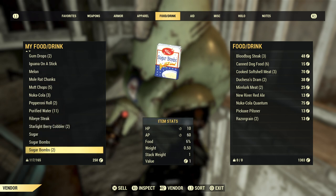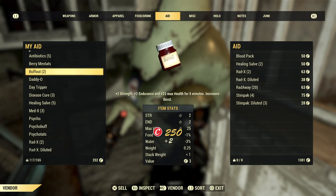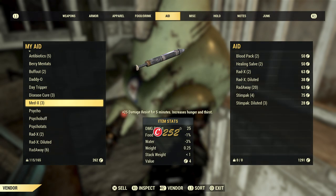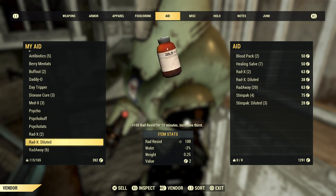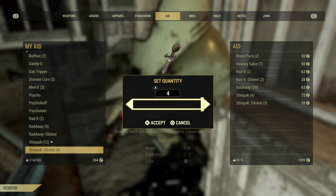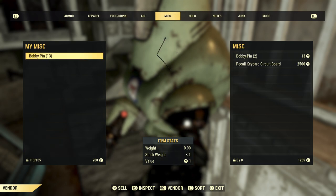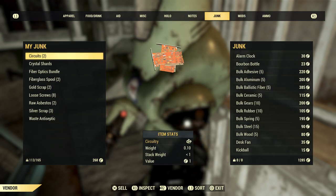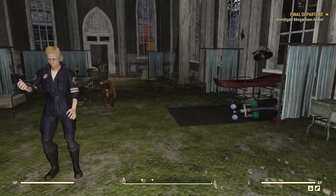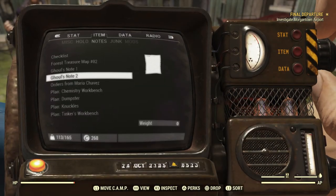There we go — we're in pretty good shape. Sell this blood pack. Stim packs weigh quite a bit. We don't want diluted stim packs — we want the real deal, full power. We do have some new plans — let's make sure we don't forget to learn those. Notes section, here we go.